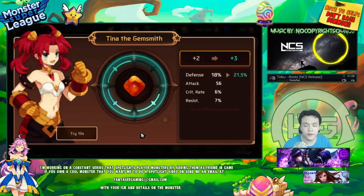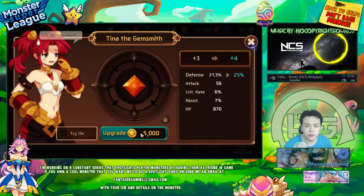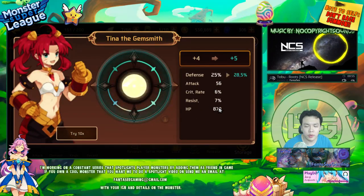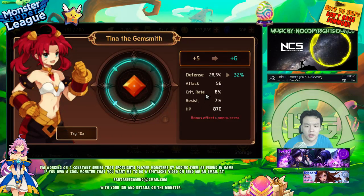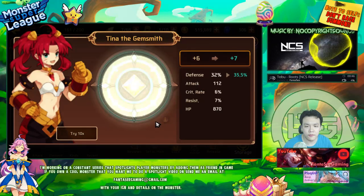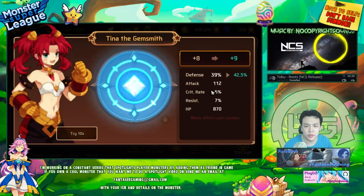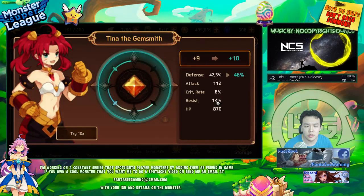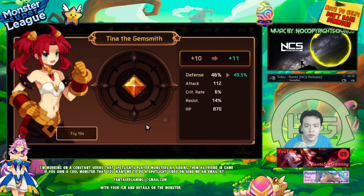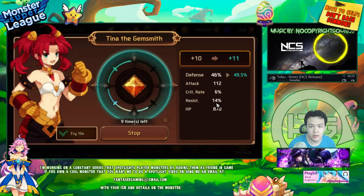Flat HP on HP% gems is really good - it's one of the better substats. Situationally it could be the best substat. If you're using this on a monster that really needs HP - like an HP aggressor or a passive healer that has a heal scaling with its own max HP, then flat HP is actually the most ideal substat on that gem. It went to resist - nice! Especially if it's a gem of life set.